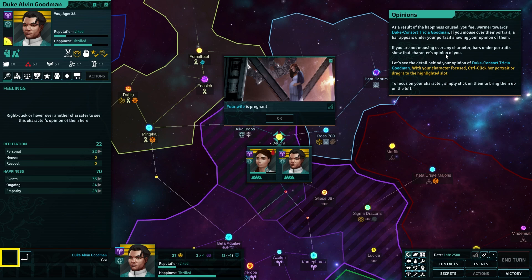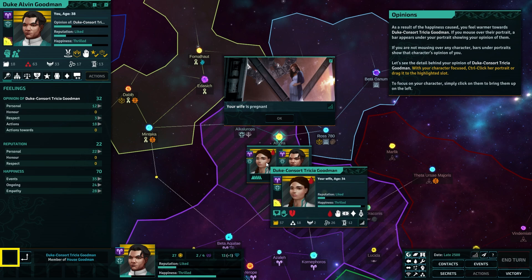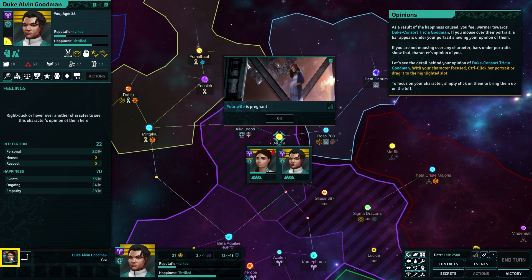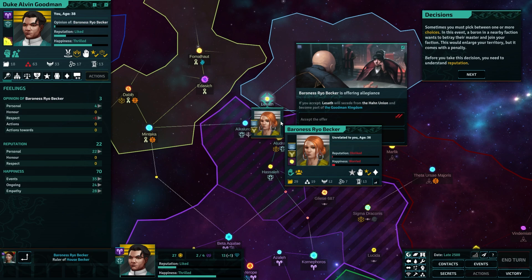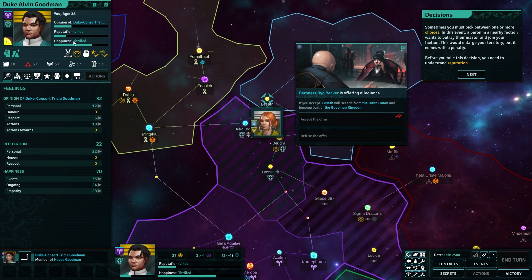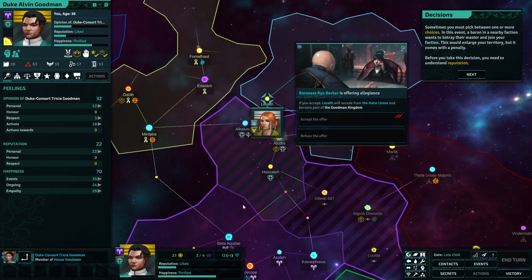To see the details behind your opinion of Trish — with your character focused, Control-click her portrait and drag it to the highlighted slot. That seems fiddly. Flip the focus character. Okay, that's not bad, I like that.